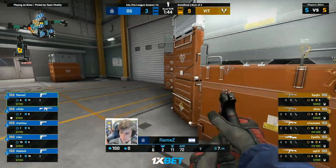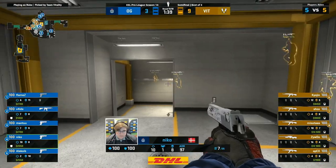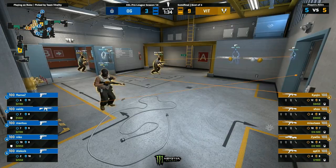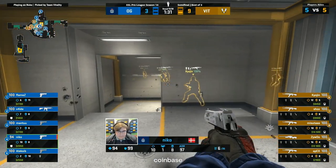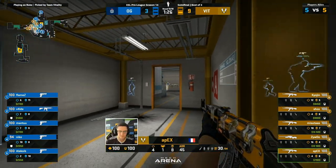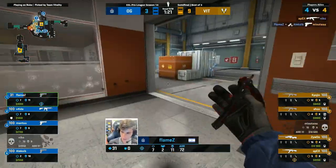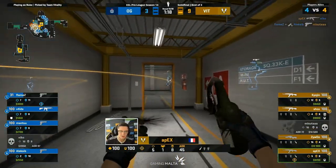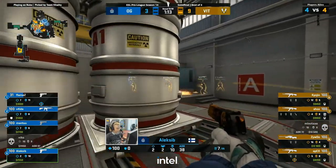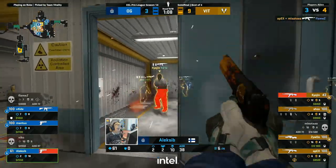This is going to hurt. They've only got Deagles. It's going to feel like absolute hell on earth conceding 10 T rounds on Nuke. Already 1-0 down. This is the semi-final for OG and it's been a brilliant Pro League up until this point — top of their group, sailing through into the playoffs, literally undefeated. They dropped three maps. And since they lost to Renegades in Cologne, they've been undefeated. Maybe, just maybe, we can get a breath of air into the team.